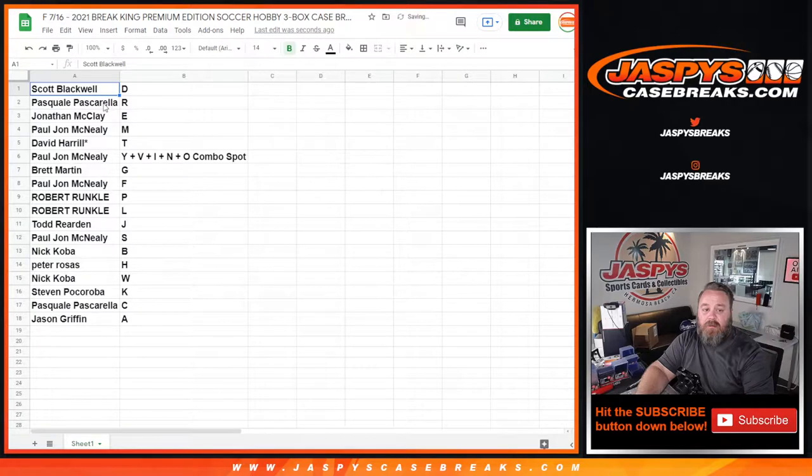Scott Blackwell with D. Pasquale Pasquarela: R. Jonathan McClay: E. P.J. McNeely: M. David Harrell: T. P.J. Combo: Y, V, I, N, O.